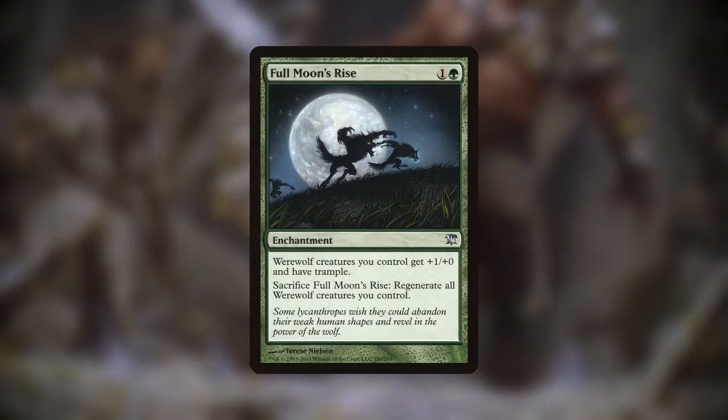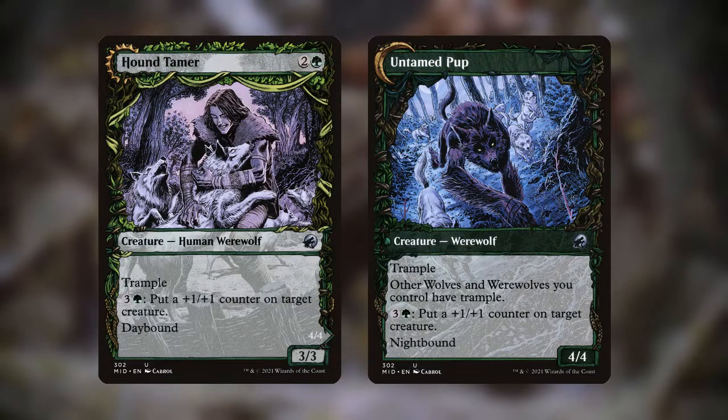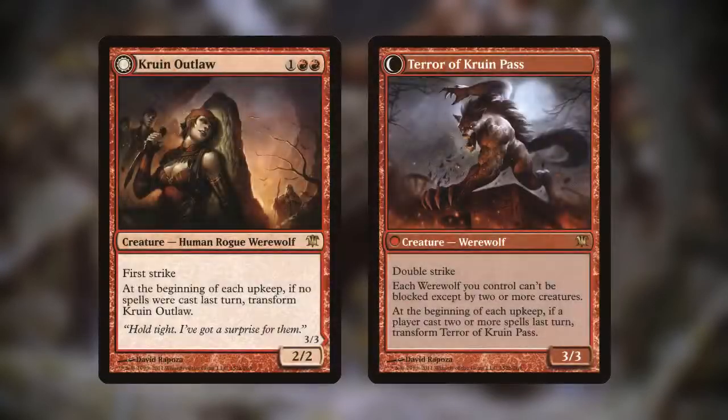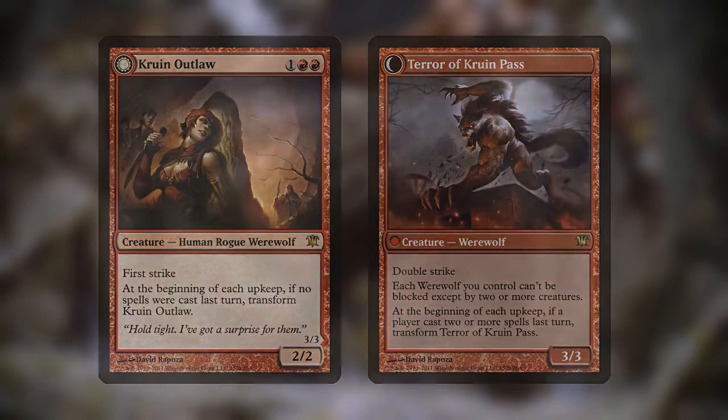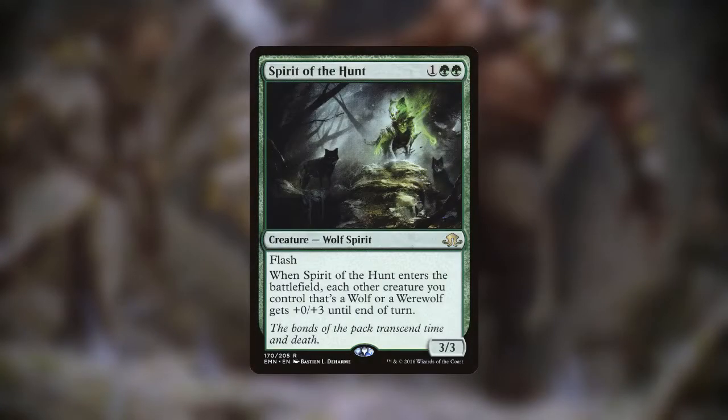Full Moon's Rise, which can give our werewolves +1/+0 and can be sacrificed to regenerate all of them in response to removal and board wipes. Kessig Naturalist, which can give +1/+1 on its backside and can add mana for expensive werewolf spells. Hound Tamer, which gives our werewolves trample on its backside. Village Watch, which gives haste on its backside. Crew and Outlaw, which gives all of our werewolves menace on its backside. Hellpack Resurgence, which gives our wolves and werewolves +1/+1 and trample at instant speed. As well as Spirit of the Hunt, which temporarily gives our wolves and werewolves +0/+3 if they're in harm's way.